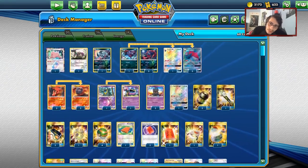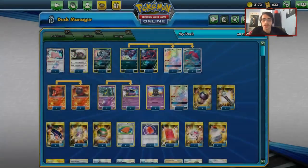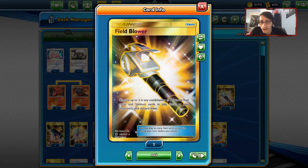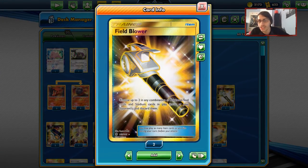I'd like to run another attacker in this deck. For items: two Enhanced Hammers, great in the Zoroark mirror match and other DCE-heavy decks. I'm playing one Field Blower — it's a fun card because it catches people by surprise. Being able to disrupt their hand and control them with Field Blower, getting rid of their tools or even Escape Board, is huge.